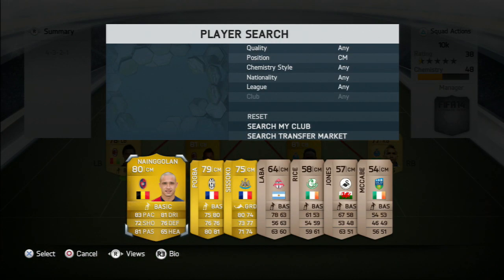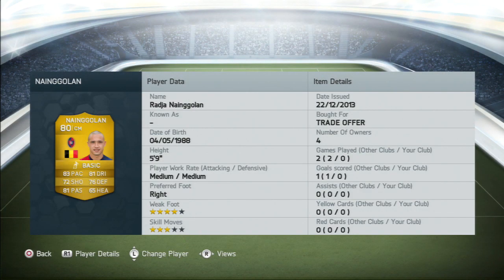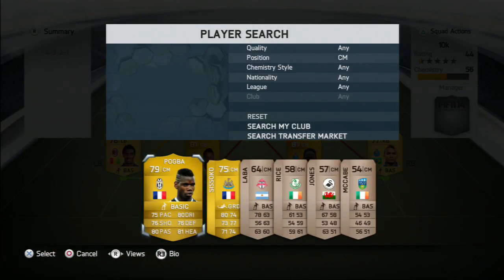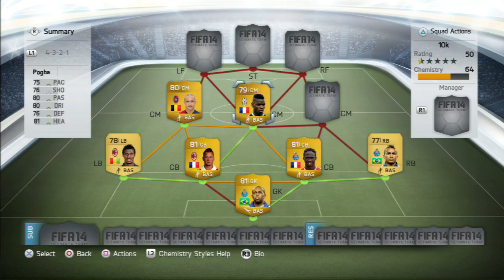Moving on to the centre midfielder on the left-hand side, it's going to be Nangolan — a decent player all round who scored me a goal. I really enjoyed playing with him. The other centre midfield player is going to be Paul Pogba, a fantastic talent for the future and a great player for Juventus. I absolutely loved playing with him in FIFA 13 as one of my favourite cheap players, and this year he is again one of my favourite cheap players.